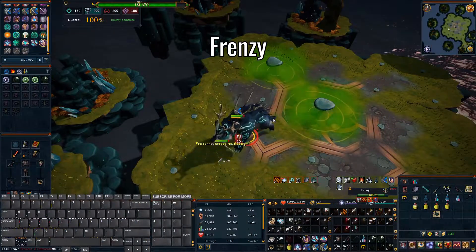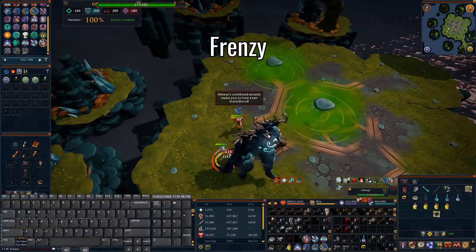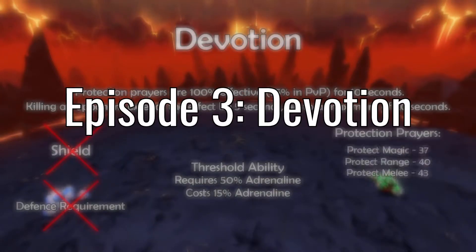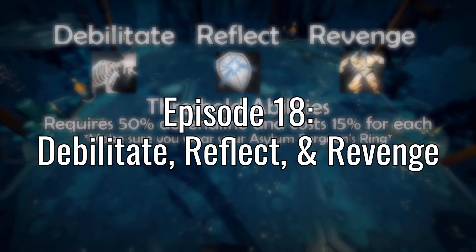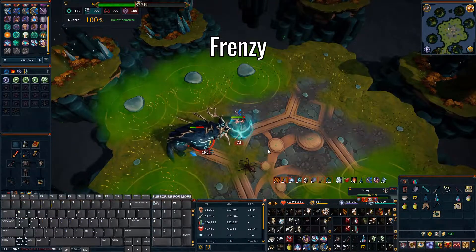The third special is the Frenzy Special. Hellweir will run around and deal up to 1800 melee damage every 2 ticks, 5 times. This can also be avoided by stepping out of melee distance. Or you can pray melee and use Devotion, which will negate all the damage. Or cut a lot of the damage down by using Debilitate and Reflect along with Protect Melee. I'll be using these methods rather than stepping out of melee distance.